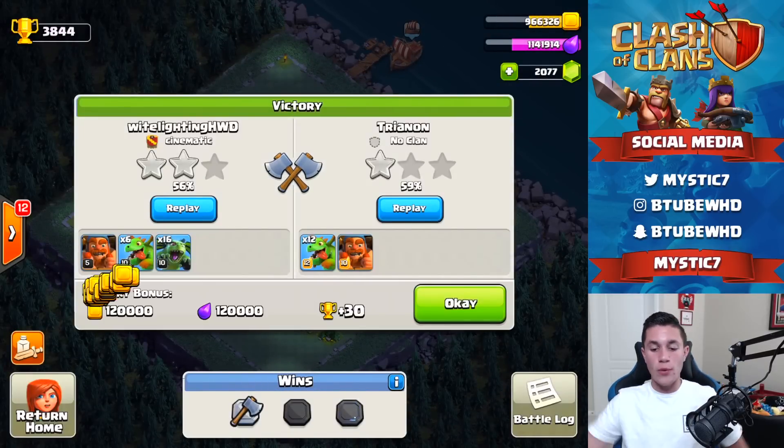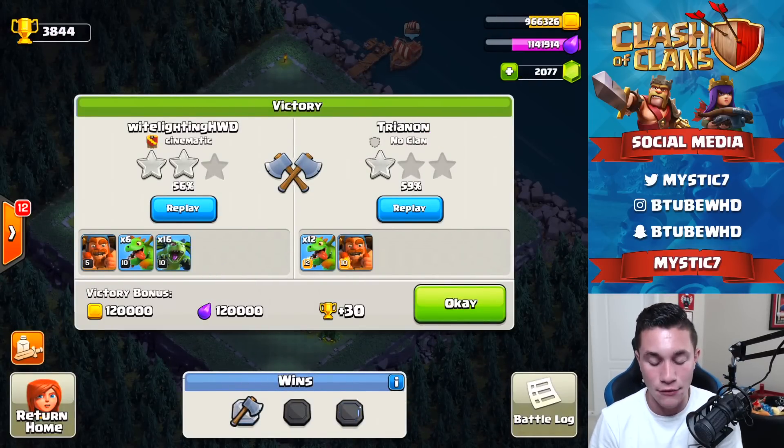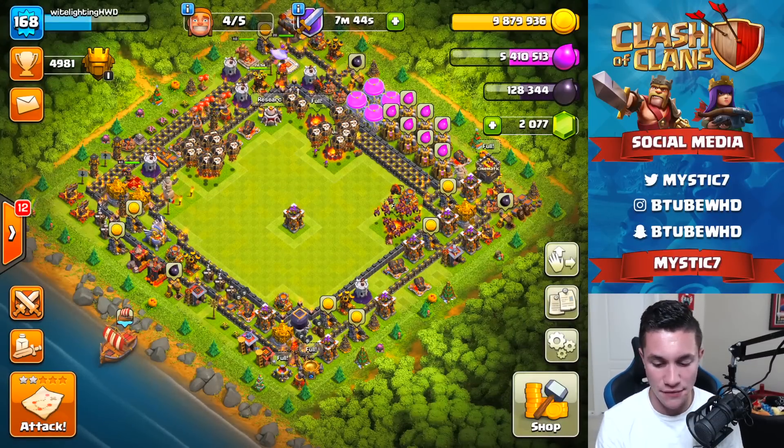We won right there - awesome. We got a 59% one star from our opponent. He went with all baby dragons and a level 10 battle machine and that was not enough. We are now at 966,000 gold and we've got seven minutes left.